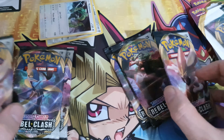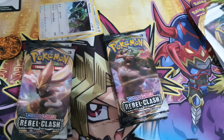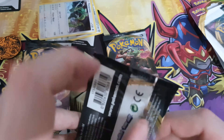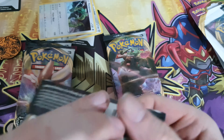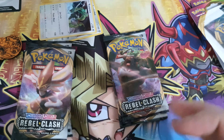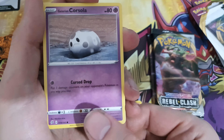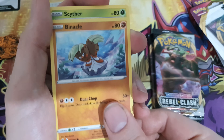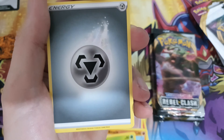Right, so we've got all four arts here. Start with this side here - this is the Duraludon side. Four and two. Don't know what to expect from Rebel Clash, I just wanted to pick these up and do an opening. So: Litwick, Galarian Corsola, Binacle, Zap...